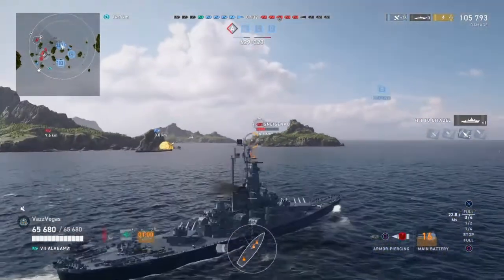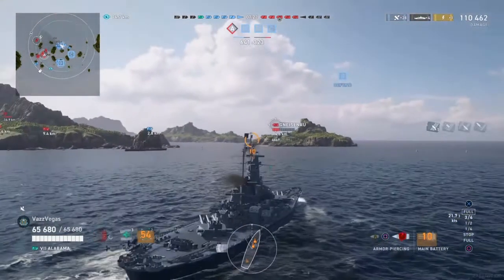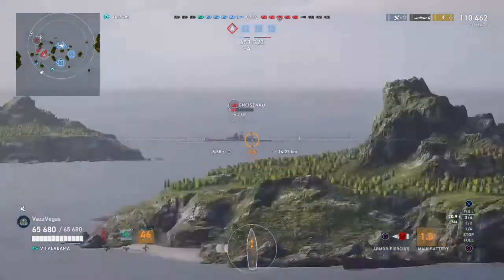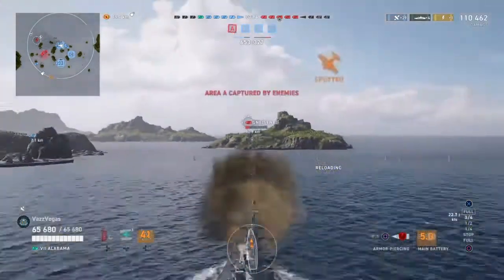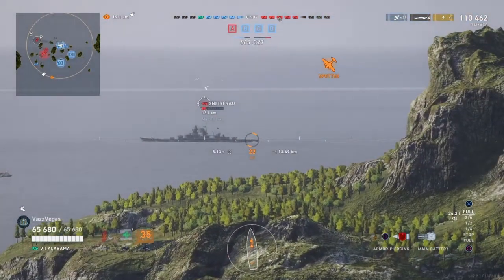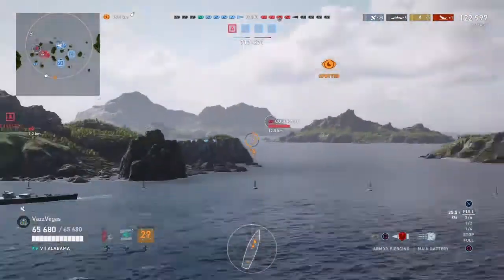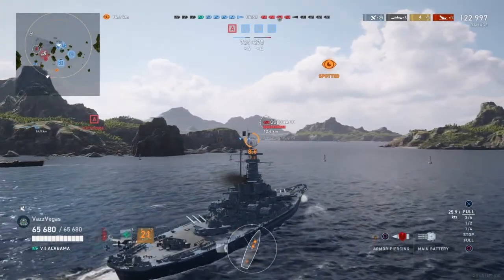Back to our lesson on shooting at German battleships from distance. We have yet another Gneisenau moving slowly in the back portion of the map. We fire away with our front turrets and get another citadel, then swing our back turrets around to continue the punishment — altogether about a 20,000 damage salvo. I don't know what he's thinking by standing still like that, but we're going to teach him it's not a good idea. We finish him off with another citadel, netting us our first kill of the game and putting us at over 122,000 damage so far.